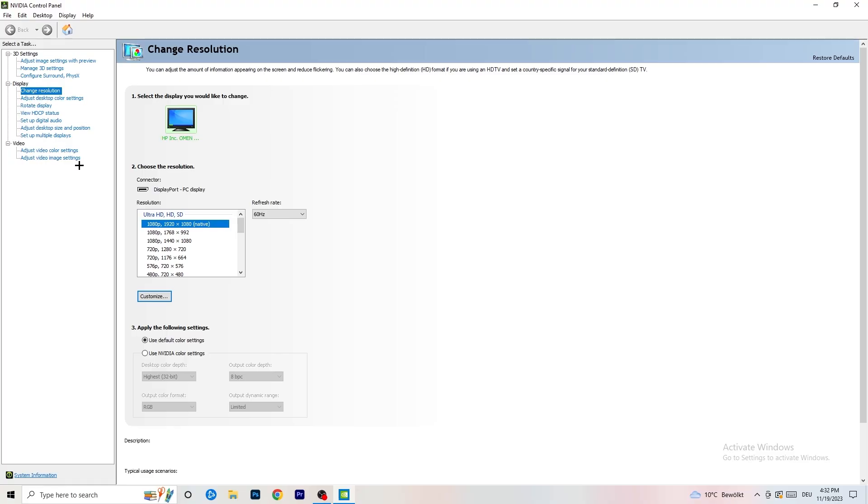In the control panel, go to 'Change Resolution' on the display. What I want you to do here is check if the resolution set in the control panel matches your in-game resolution. Natively it should be 1920×1080, but if you're running something like 1440×1040 or a stretched resolution in-game, a mismatch here will cause a lot of black screening.